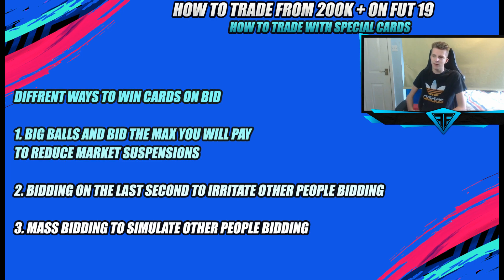The second strategy is last-second bidding. Some people don't have patience, so if there's a Cristiano Ronaldo going for 500k with a 900k buy now and you're bidding 1k at a time every 30 seconds, wait until there are five seconds left and then place your bid. People might not have half an hour to wait, might need to go out, or just get restless and either overbid or leave. Last-second bidding exploits that impatience.